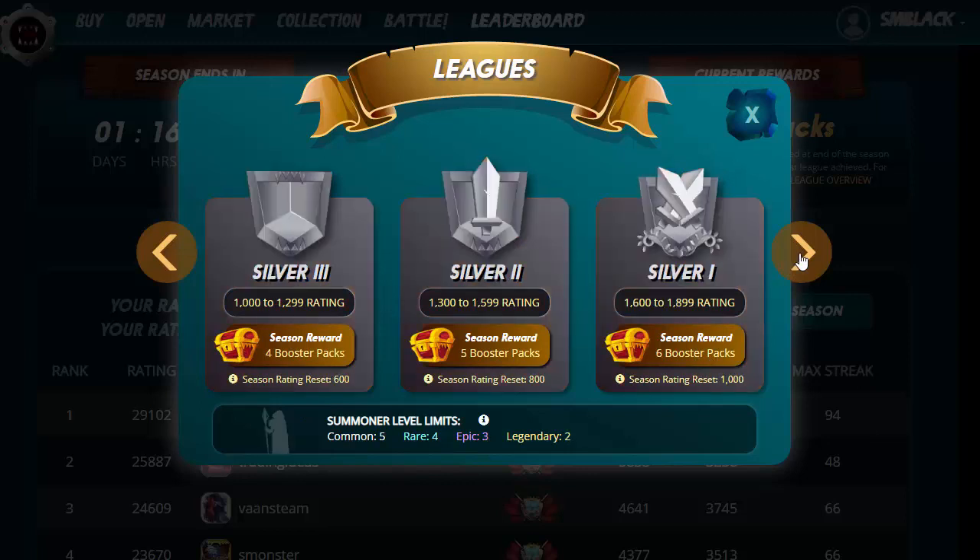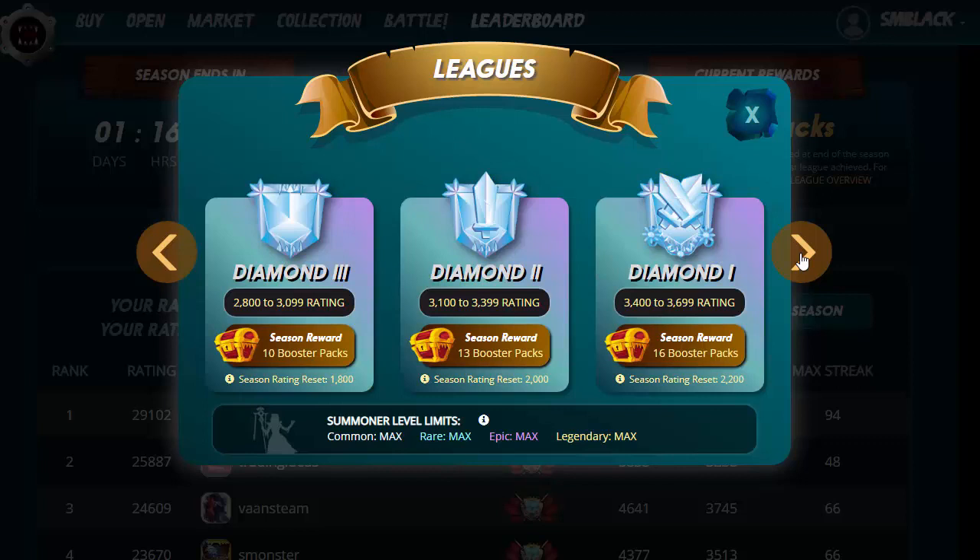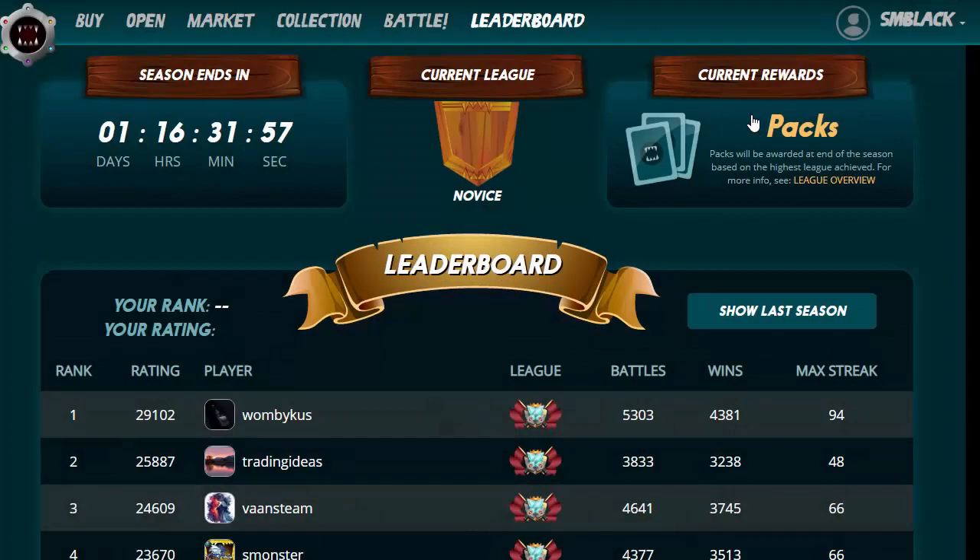Through the Silver league you can earn up to six booster packs, and through Gold you get nine booster packs. I'm going to try to take my account from zero to 2800 rating and receive ten booster packs along the way. It's pretty hard to do with just the standard 30 cards, so this is where the extra five dollars comes in. If you've already got that five dollars, great.